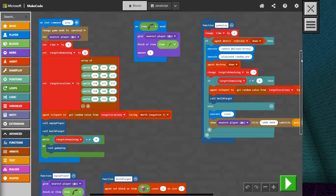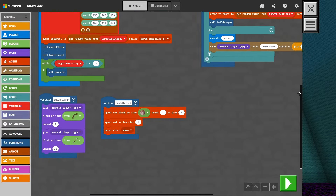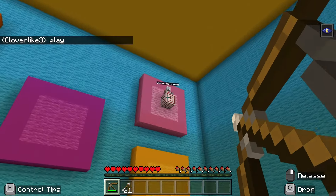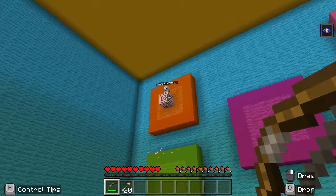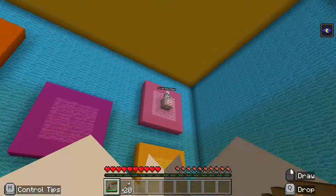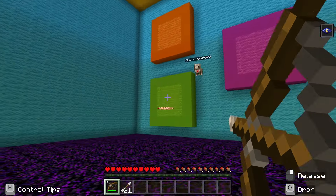This lesson will also call upon some of our prior knowledge as we will need to use functions, variables, if statements, and more. Let's put it all together to make this fast-paced, skill-based, arcade-ready game. Who's the fastest with a bow? We'll find out when this game is up and running. So let's get started.